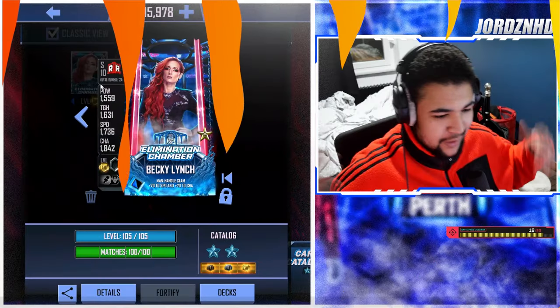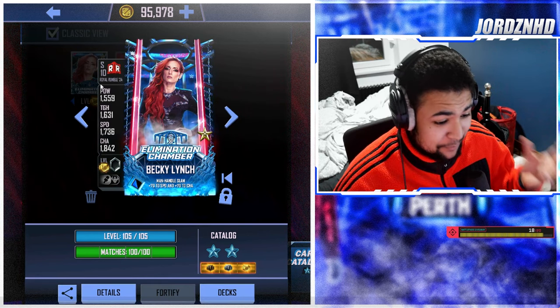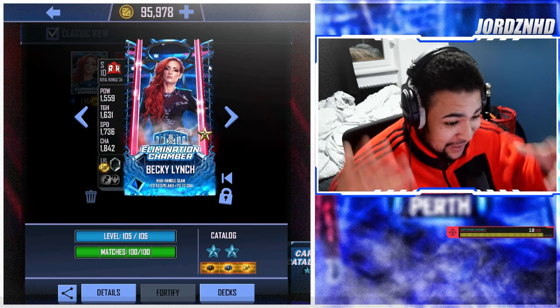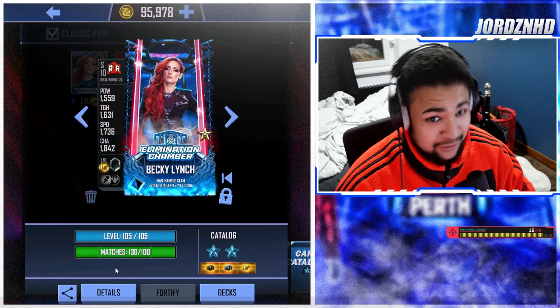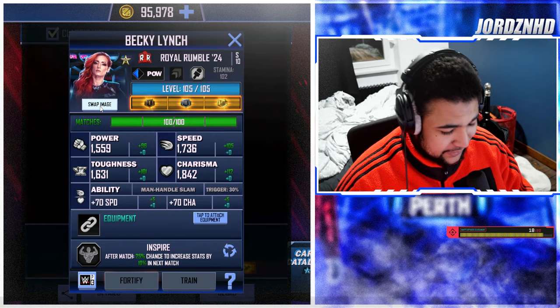I'll cut back once she's maxed out at level 100 on an F3 and then again once we've got her on momentum. Here's the pro animation and the max stats of my F3 Becky Lynch without equipment but with full gems. The card design looks insane, I love the pro animation - it looks special. I've just spent 90,000 super coins on this card.